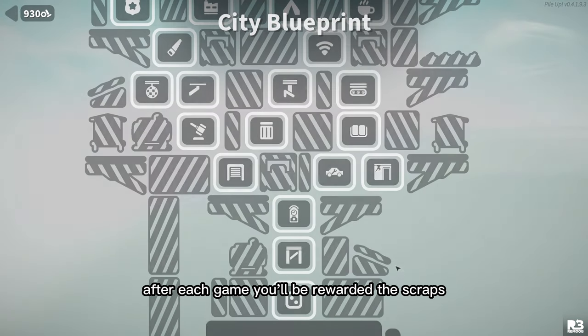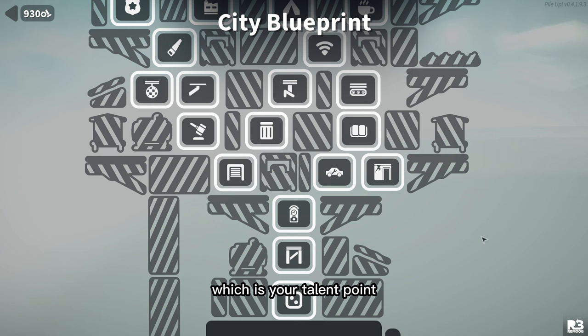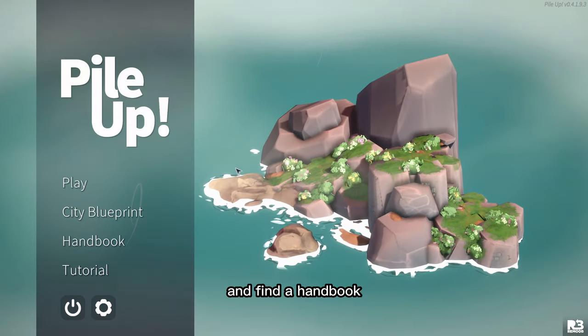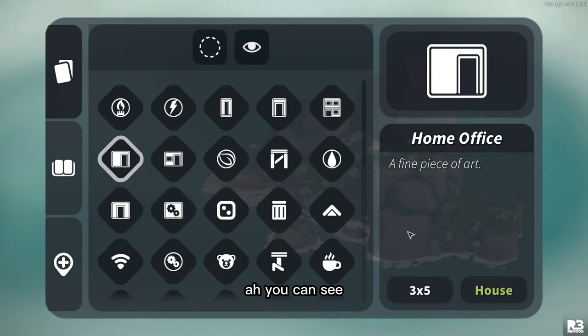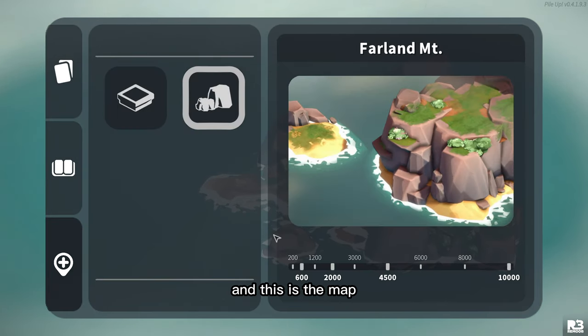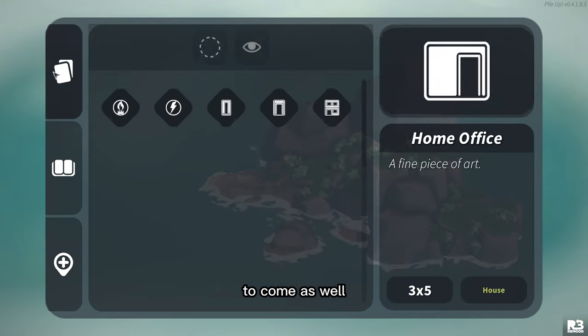After each game you will be rewarded scraps, which are your talent points, and you can unlock new buildings. I now have all of them, so I have every single building unlocked. You can go back to the menu and find a handbook where you can see all the buildings you have unlocked, what they do, and how big they are, so you have better knowledge next time you play.